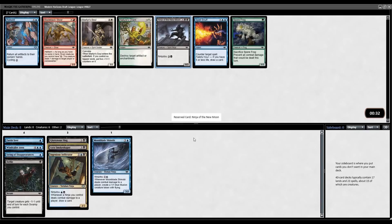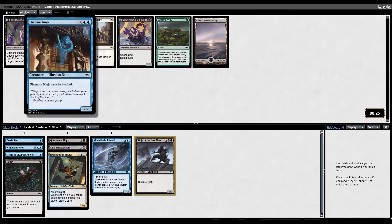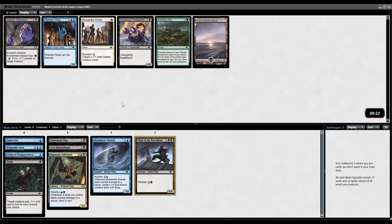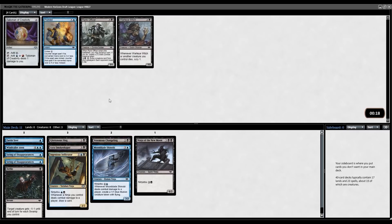We got a Ninja of the New Moon on the wheel as well, and now I think this pack has gone about as perfectly as we could have hoped for. Smokeshroud is the only card that could potentially wheel that would really surprise me, or at least solidify this deck. We have Venomous Changeling and a Phantom Ninja here. I'm not huge on Phantom Ninja — I think Venomous Changeling is better for this deck. A lot of the time this is just as unblockable as Phantom Ninja, and it has better synergy and is easier to cast. A second String of Disappearances is perfect. If we could just get that Smokeshroud, pack one would have been the perfect.